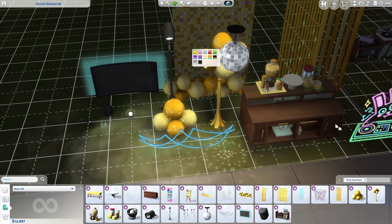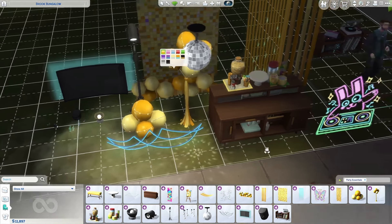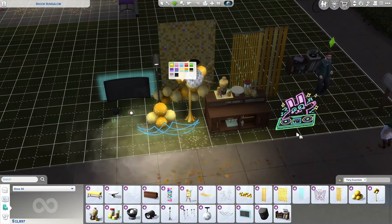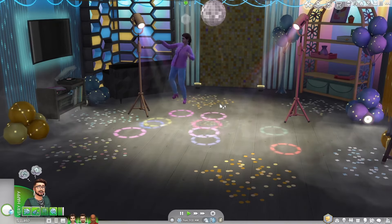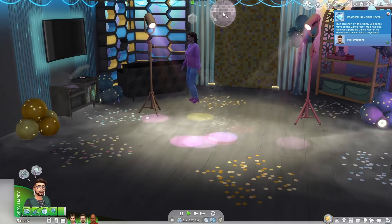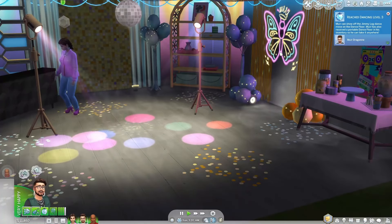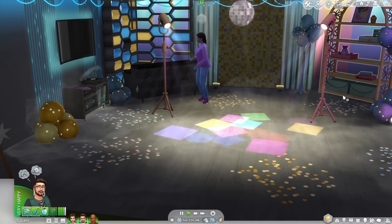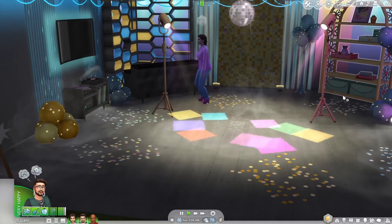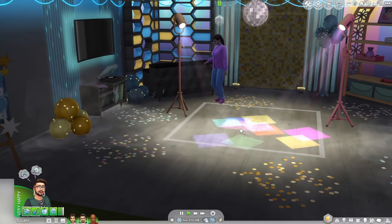It's all about using these items creatively. Experiment with placement, lighting combinations, and music to achieve the perfect party atmosphere for your Sims. I'm going to show you how you can use all of these items to create specific party themes. Let's head over to our first of three areas — we have the retro disco night. You can combine the disco ball, neon lights, the fog machine, and different decorations from other packs and the base game to recreate a 70s disco vibe.